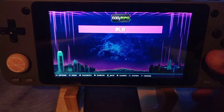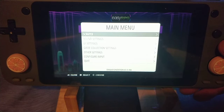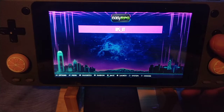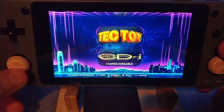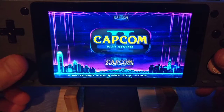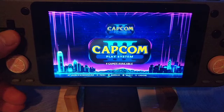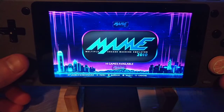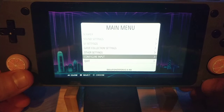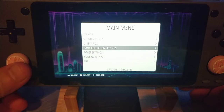I also went ahead and replaced EmulationStation with a version that was built to use SDL. The reason for that is I've been using the joysticks here to navigate the menu. On the current builds, both Stock and Retro Arena, you have to use the D-pad. I prefer to use the joystick, so I re-enabled it. And if anybody wants to reconfigure their controllers in EmulationStation, I also added the Configure Input option back.